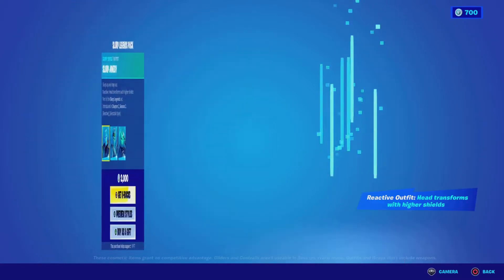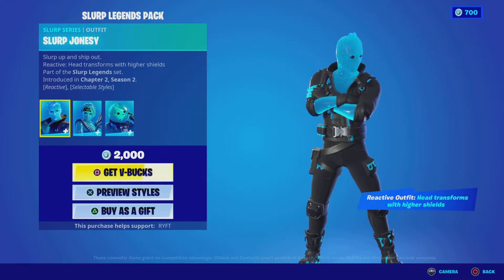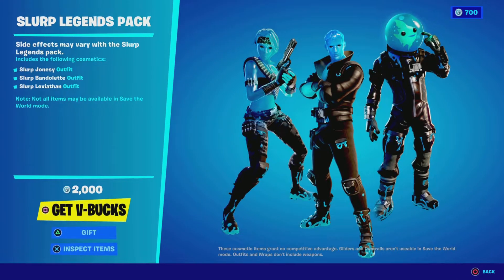And we've got Slip Leviathan, which also has a reactive base and blob head style, and conforms with higher shield. The Slurp Legends pack was introduced in Chapter 2 Season 2, around when Wildcat and other stuff came out.